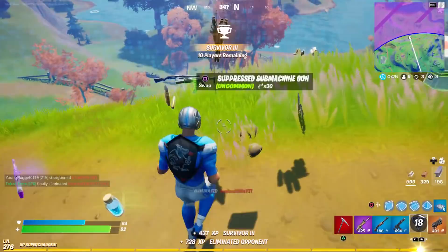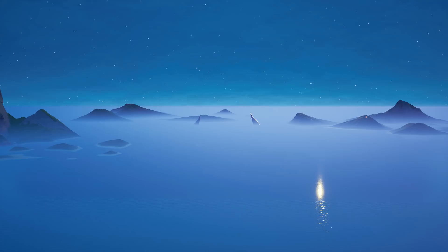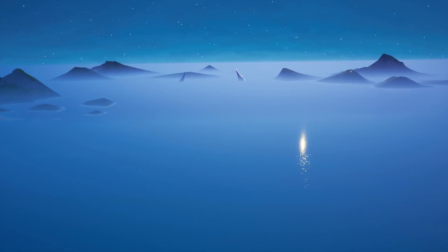Got him! Here we are in replay mode and you can clearly see the tips of Galactus's horns — on the left and on the right — in between all those mountaintops. So this is clearly in the water; you can see Sweaty Sands is right there just to the west.